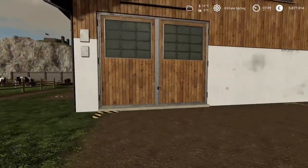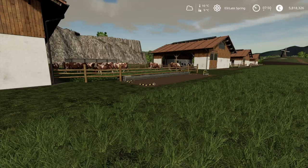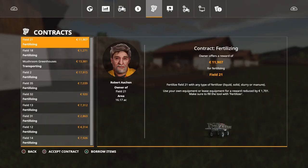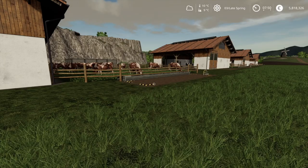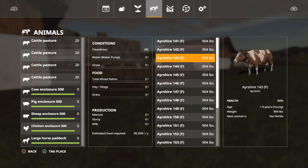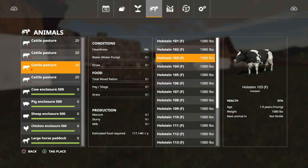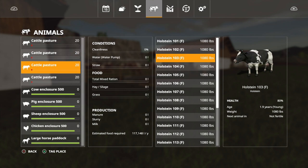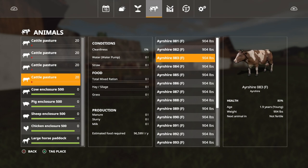With Seasons on, the standard animal menu that's normally at the top isn't there anymore. If I press L1 and the Options button on my PlayStation controller it opens up this menu. I can go across to the Animals menu and it will give me my cattle pastures. The first will have Ayrshires for my standard setup, the second will have Holsteins, and the third and fourth will be our two comparison tests. The water pumps are showing zero but they should refresh shortly.